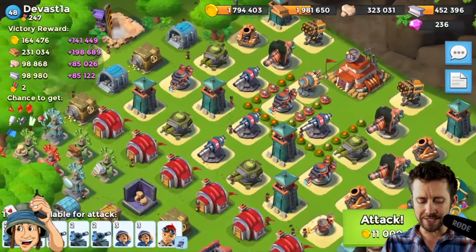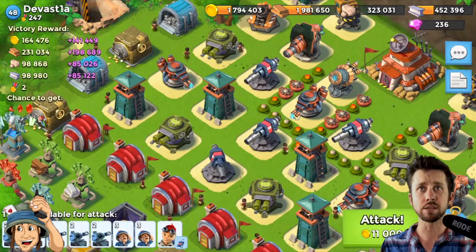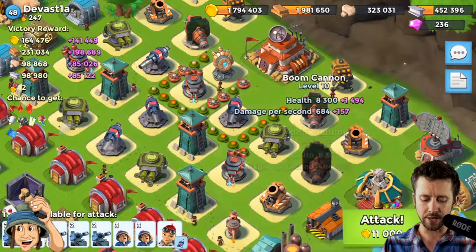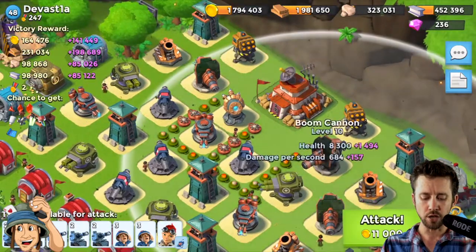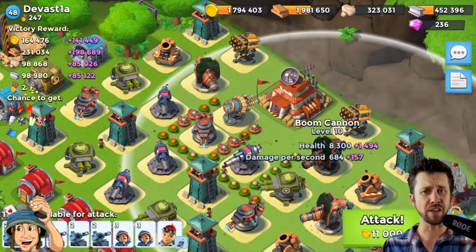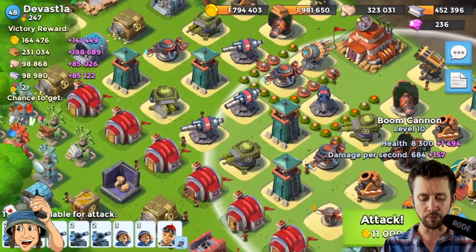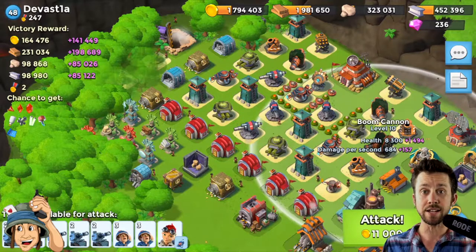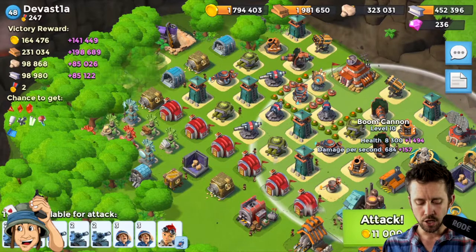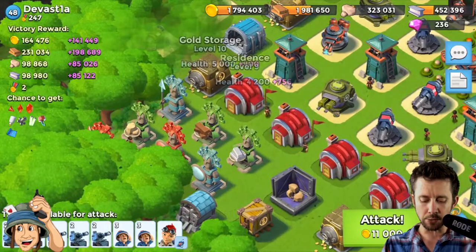Let's scout this base — Devistia, I think. That's the best thing you can do: look exactly where the boom cannons are. Cannons can do some damage but they're not as bad as boom cannons. I can see he has two boom cannons on the right side of the HQ. If your tanks are on the other side, one will just be on the cusp of range but the other won't, so you're good.